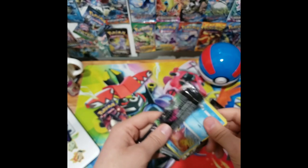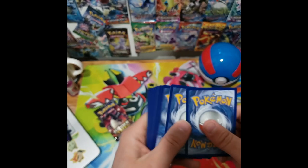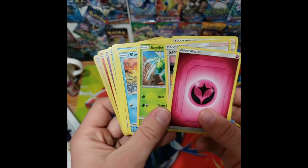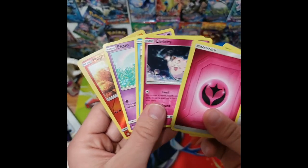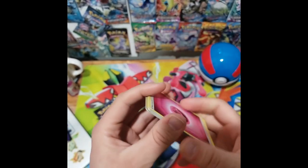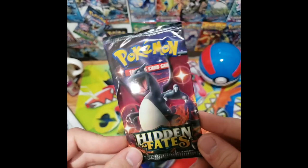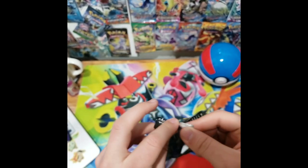We have a Fairy Energy, a Sabrina's Suggestion, a Scyther, a Slowpoke, a Psyduck, a Clefairy, a Magikarp, an Ekans, a Magmar, and we have a Misty's Water Command. One more Pokemon Booster Pack, and then I'm going to start a part two video opening up some other ones I have. I have my Sword and Shield winnings from two weeks ago — I'll talk about that in the next video.